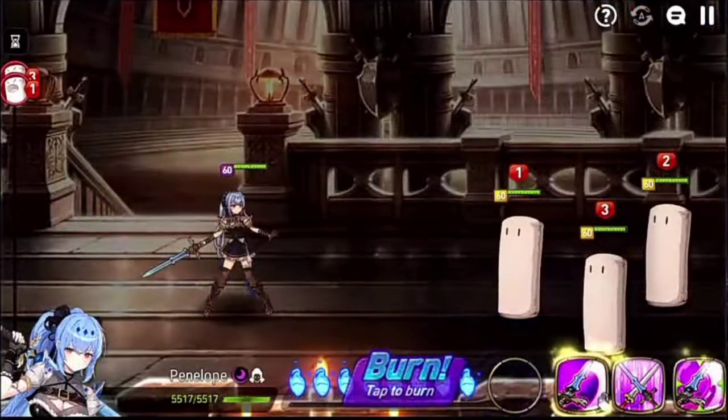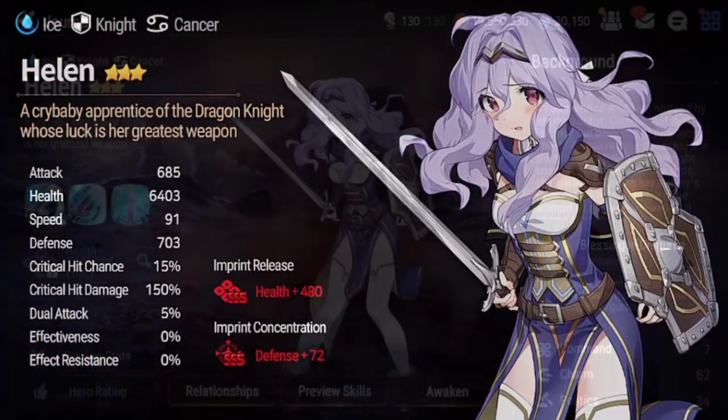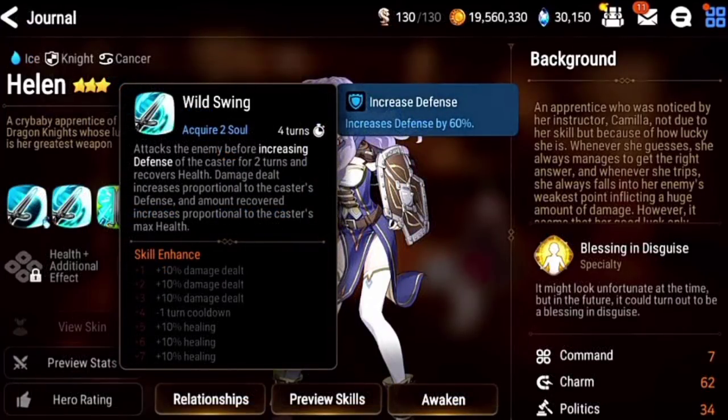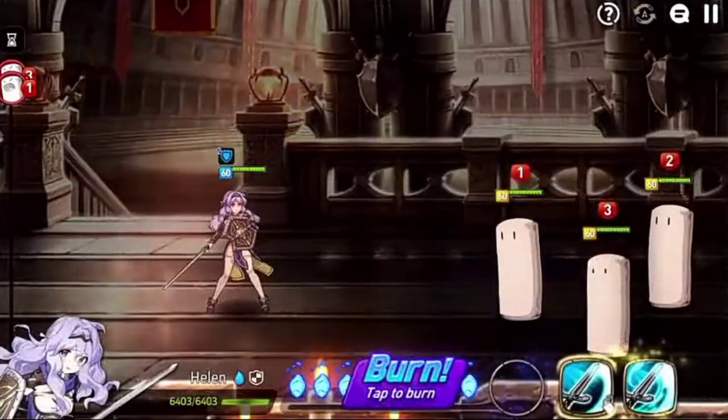Ice Knight Helen has really high stability, very low speed, and flat imprints — that's unfortunate. Skill 1: boosts combat readiness of a random ally by up to 15%; soul burn boosts every ally's combat readiness. Skill 2: single target attack, defense buff for herself for two turns, recovers her own health — three-turn cooldown. Skill 3: super long seven-turn cooldown, grants counter attack buff for three turns for herself, increases speed and gives barrier to all allies. If targeted by an AoE attack, the team gets two-turn cooldown reduction — though buff removal will definitely be her bane.